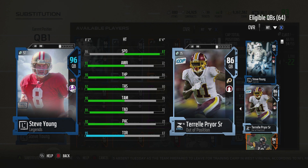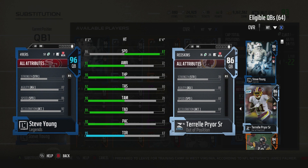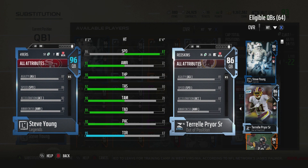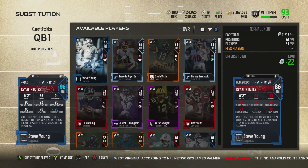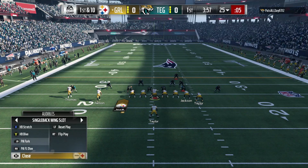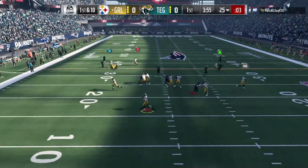I didn't use the go deep chemistry, and a lot of people would say you can't complain about throw power without the go deep chemistry — and that's a fair point. You can get up to 92 if you get tier 4 go deep. But the rest of his stats: 86 speed, 90 throw power, 92 short, 90 medium, 86 deep, 90 play action, and 94 throw on the run — which can be boosted up with the chemistry I had. I think I had him up to 95 there.